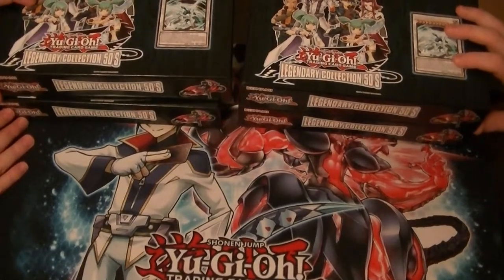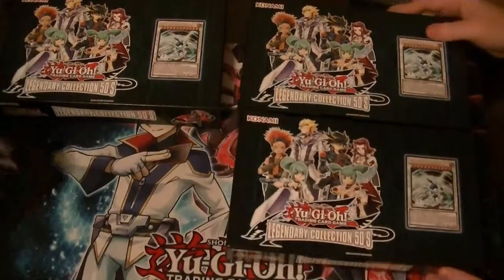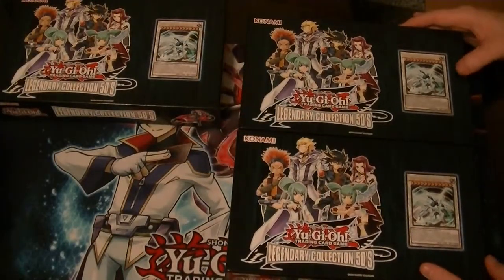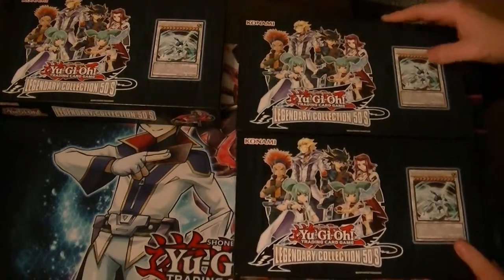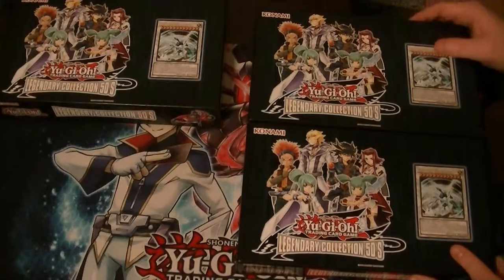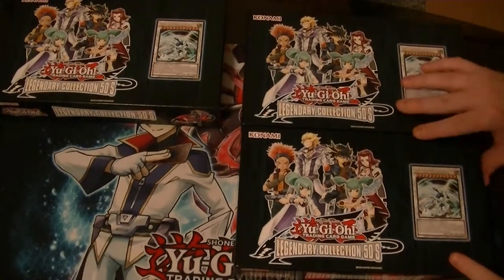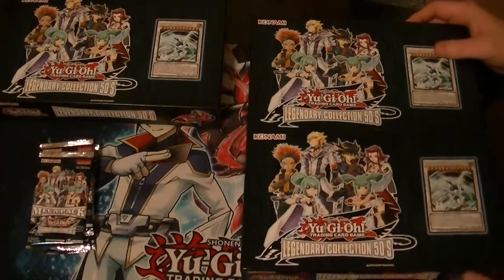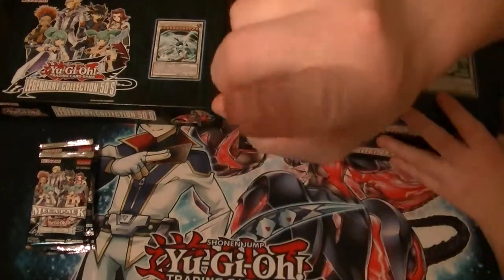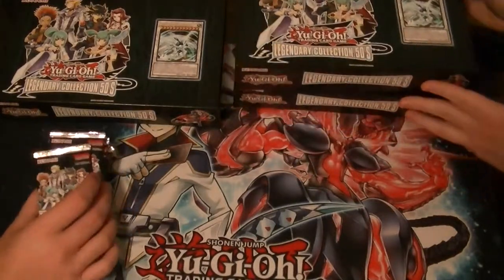Ladies and gentlemen, boys and girls, children of all ages, this is SupremeDragon and Hidden Assassin P. Coming at you with part number four of our Case vs. Case Legendary Collection 5Ds. Don't forget to like and subscribe. Leave a comment on who you think had the better pulls. Check out DaveAndAdamsCardWorld.com - their links are in the description, that's where I get all my Yu-Gi-Oh from. Check out the eBay and Facebook links in the description too. See the annotation for part one to see the promos and game board - let's jump in.